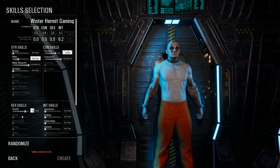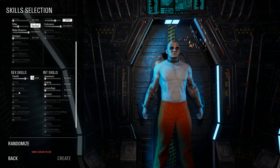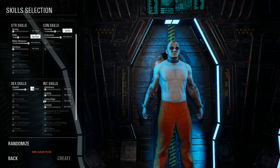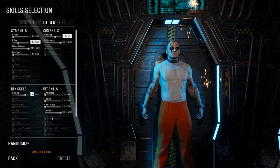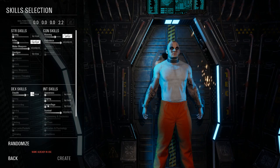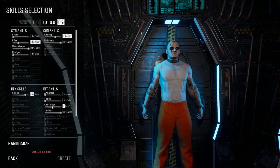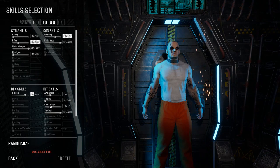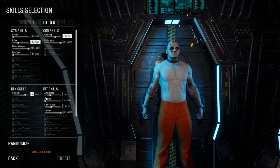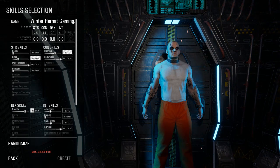We want our endurance and running as high as we can get with the remaining points. For dexterity, stealth is the only choice we have right now — eventually there are lots of abilities but they're grayed out. For intelligence, I want advanced survival because this is going to dictate how many things I can craft right off the bat. I also want decent camouflage and awareness.